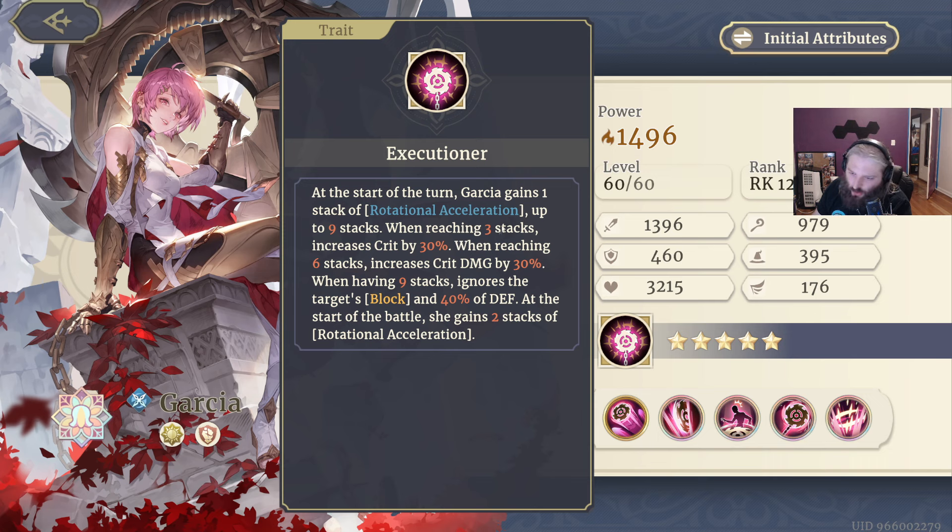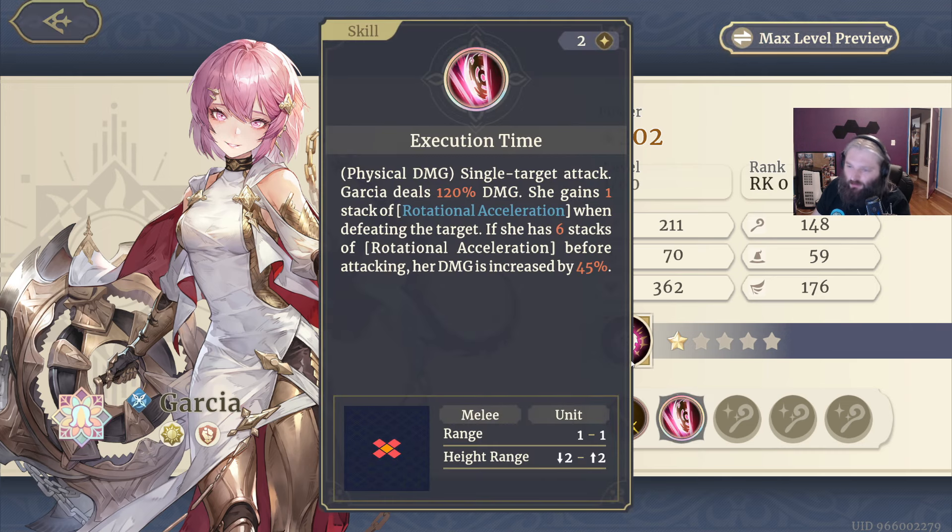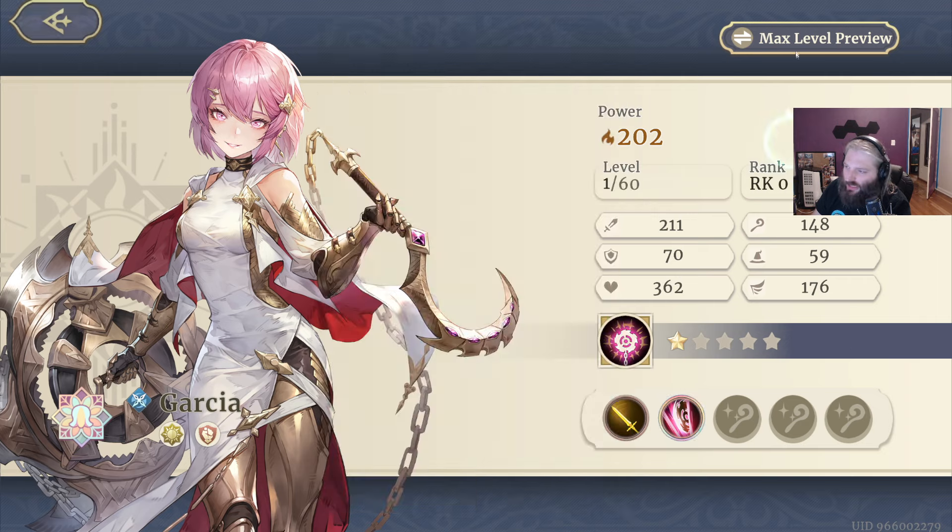Three stacks increases your crit. Six stacks increases your crit damage. Nine stacks eventually ignores the target's block and 40% of their defense, and at the start of battle you gain two stacks instead of one. So she goes crazy at five stars. She's going to get stronger over the course of a fight. One of her signature abilities is a single target attack that deals 120% damage, and if you kill someone with it, you get an extra stack, accelerating it faster. When you have six stacks, you deal 45% more damage when you attack.